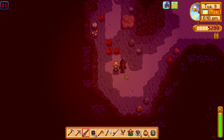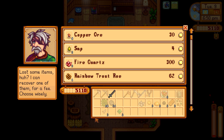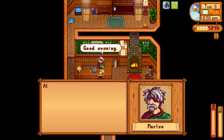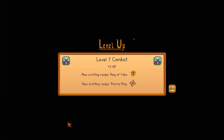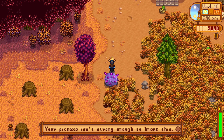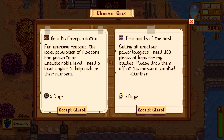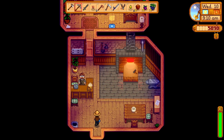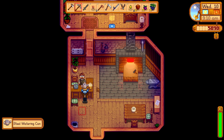We do die because I have terrible aim. We go pick up our Warped Totem from the item recovery, and we'll get that tomorrow. Level seven combat though. Day 66 we had a meteor drop over the night but we don't have a pickaxe strong enough for it. We grab a quest from the job board, then head back on over to Clint and pick up our steel watering can.